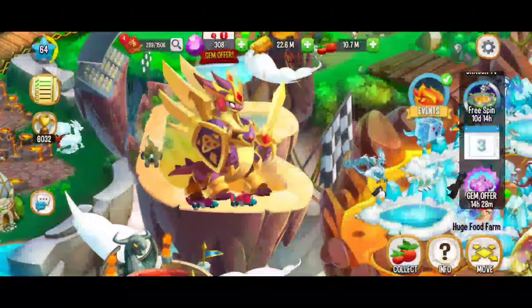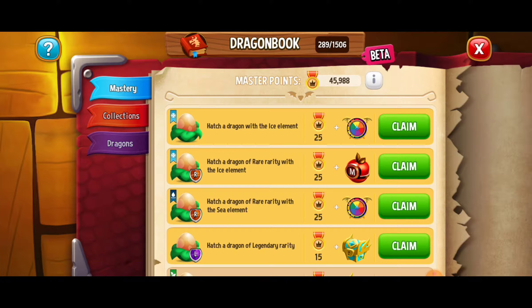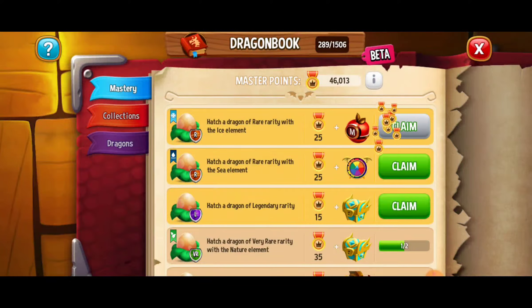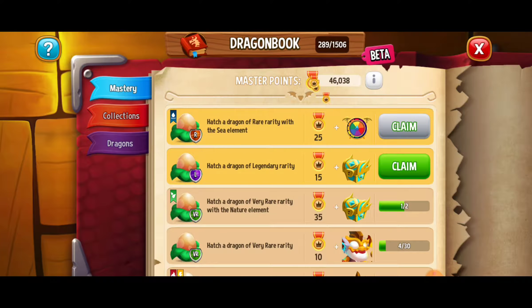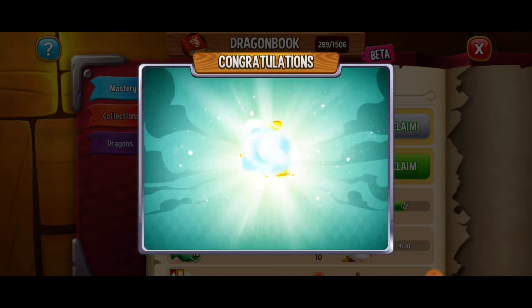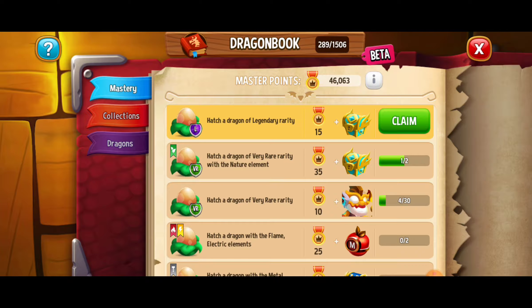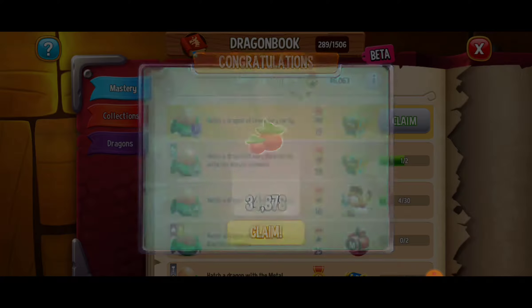Since we're at the mastery here — I've made two videos about the mastery: the first one and the day two video. Since we're hatching dragons, I want to go ahead and claim these rewards because new quests are going to appear. We got a bunch of gold — love it. We got those rewards for rare sea dragons — some gold, I'll take it. And we also hatched a legendary dragon, so we can claim that. 34,000 food — perfect, just what I need.